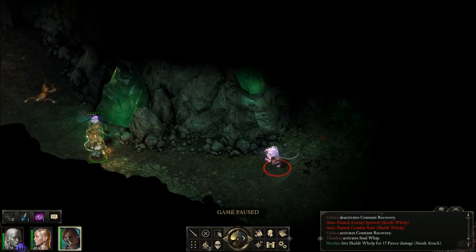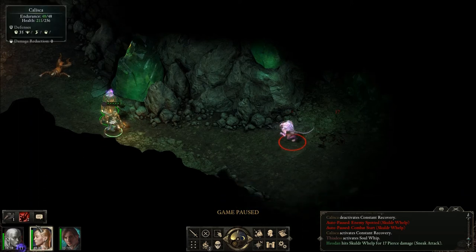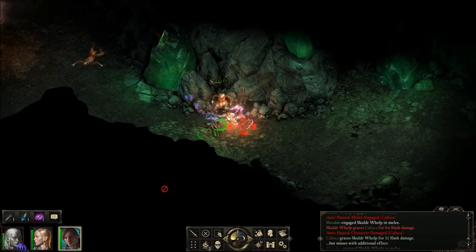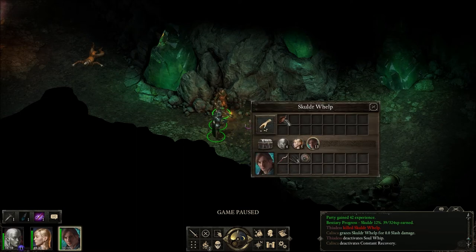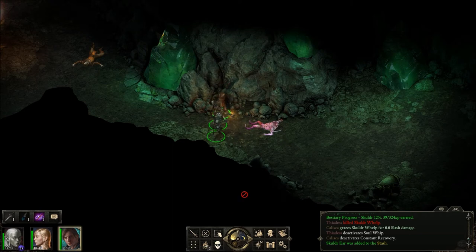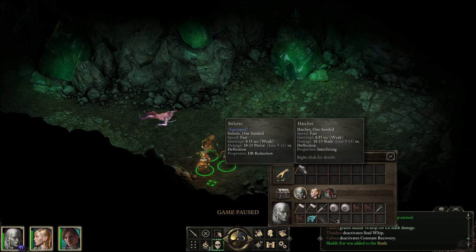That was pretty good! He's already pretty damaged, but she can use this knockdown thing every time. A Scouldher ear — tattered ear of a Scouldher. Well, that's what I would think. Very interesting. A hatchet.